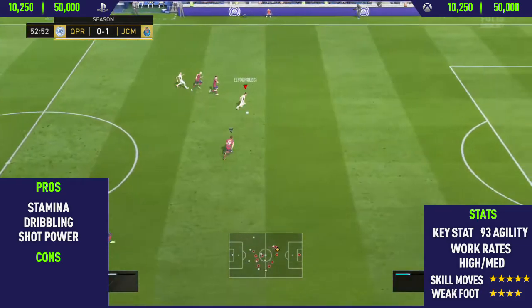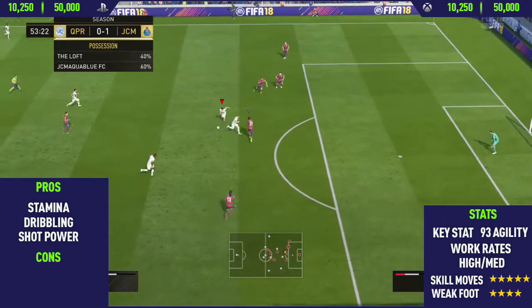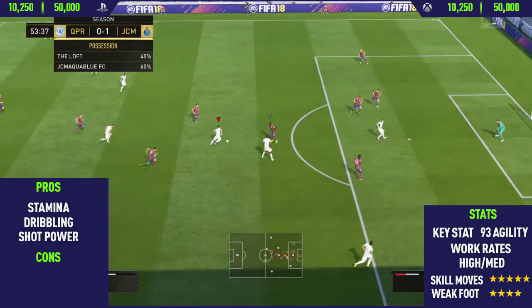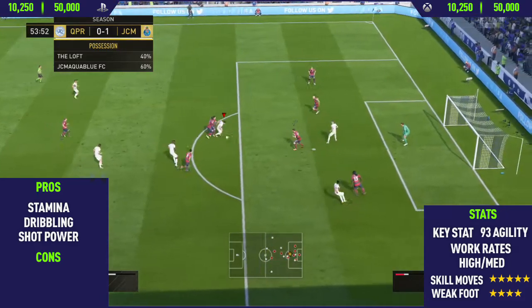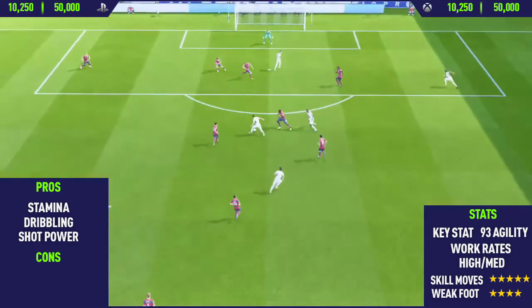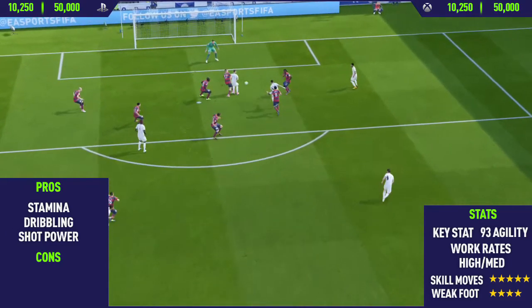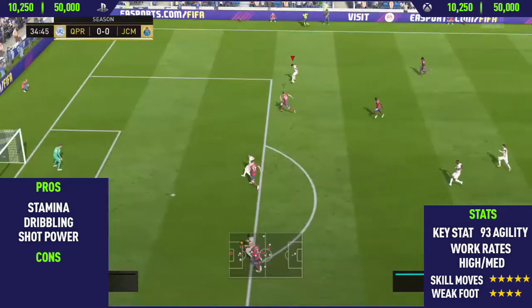Getting into the goals now — I scored with Alianusi here. We do a nice skill move there. I was actually trying to do the running double touch spin but I failed it, and then I tried to do the running whack-a-whack-a there but failed it too. Eventually I do a ball roll flick and then finish it off with a low driven shot into the corner past the goalkeeper. A really, really nice goal there with Alianusi, showing off that shot power.